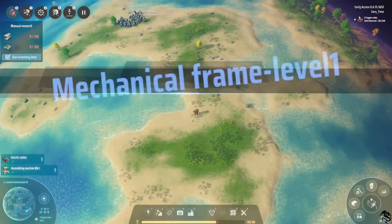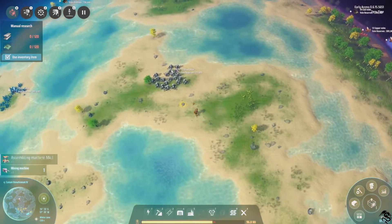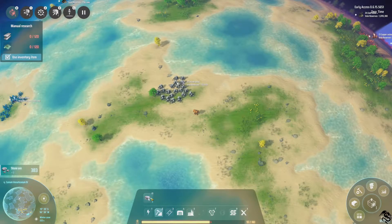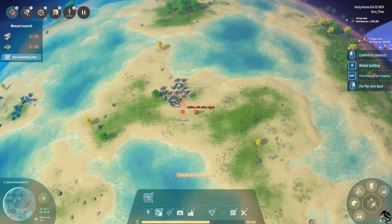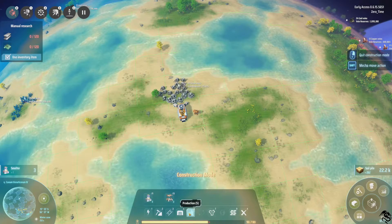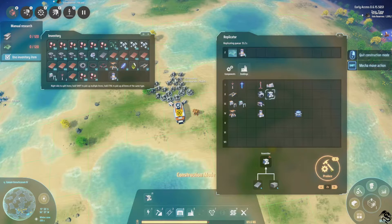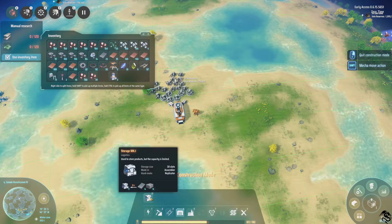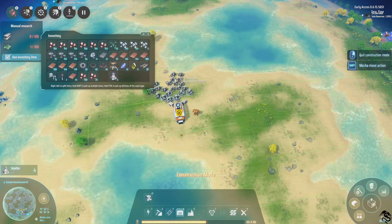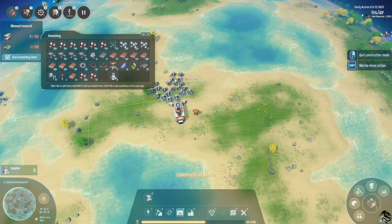Let's start — there we go, one meter per second faster, that's a pretty decent amount. So we should just do this one and set up smelting. Now we have this — let's just make two storages. You really need to store this and then have several lines out for different materials, because there's a bunch of different things you can make out of stone.